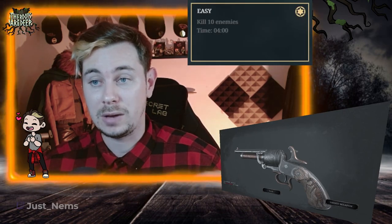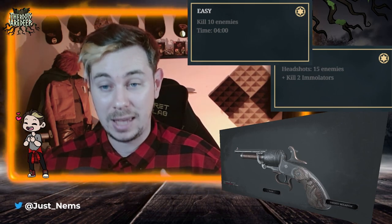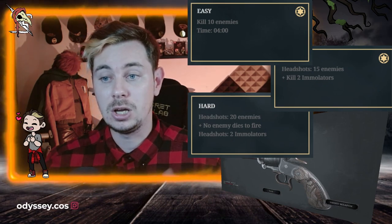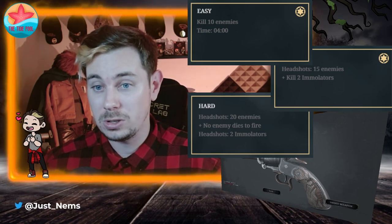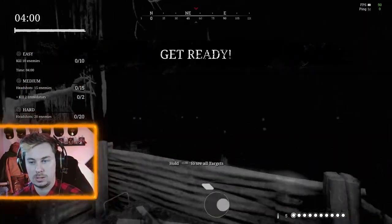Trial 13 is another sniping mission - like the one previously where we had to headshot emulators, this is the same thing but this time there's water everywhere. As long as you wait for the emulator to step inside the water he's not going to explode when you shoot him - that way you can shoot him once, let him run around a little bit and then pop him in the head to finish him off. To 1 star: kill 10 enemies within 4 minutes, not including headshots. To 2 star: headshot 15 enemies and kill 2 emulators - that's where the water comes in handy. To 3 star: headshot 20 enemies, headshot 2 emulators, but nobody is allowed to die to fire damage. We're going to plan to shoot the emulators in the water so they don't set any fire around for the grunts to walk into.